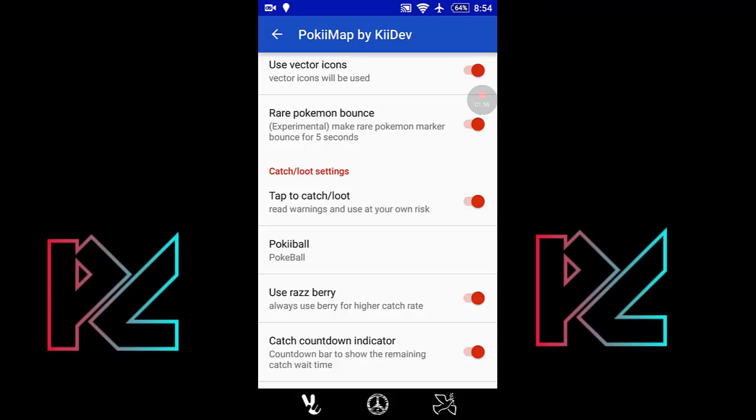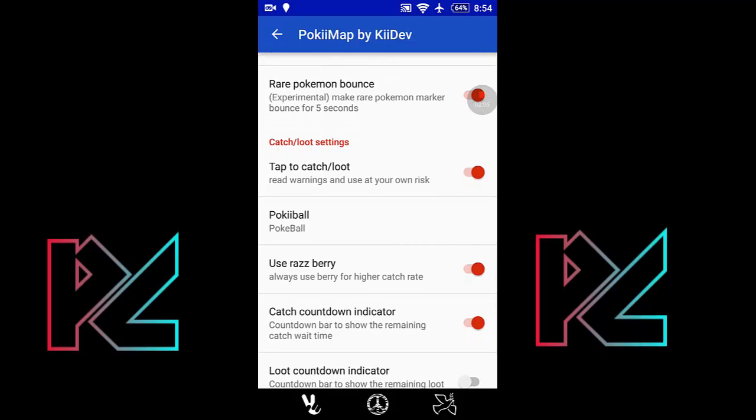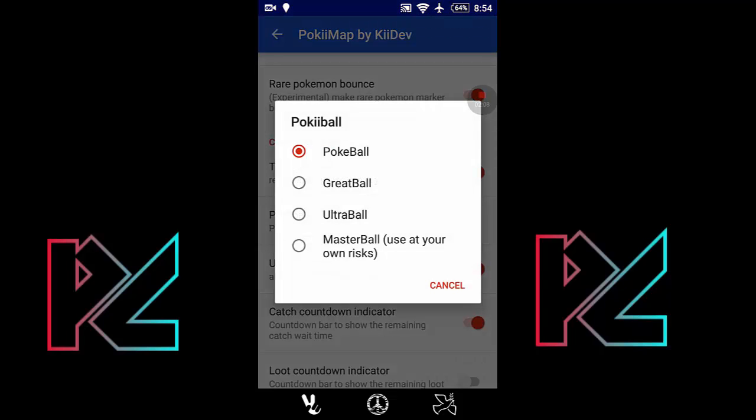Now the tap-to-catch loot option: if you turn on this option and tap on a Pokémon, it will show you the catching option. Or if you click on Pokéstops, it will give you the option to loot Pokéstops.